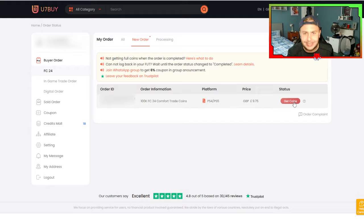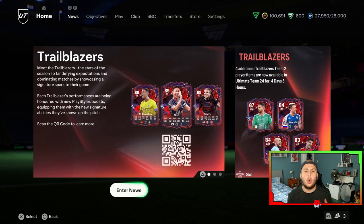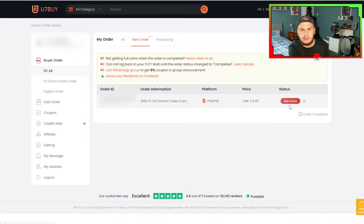But just before you go into this, you need to go on to your Ultimate Team. You need to write down your coin amount, which for me is 100,691 coins — and it also has to be at least 10,000 coins, so bear that in mind. Now all you're going to do is press Circle or B if you're on PlayStation or Xbox, press Yes, and then you're out of the Ultimate Team. Do not turn off your console before doing this.